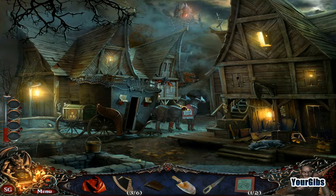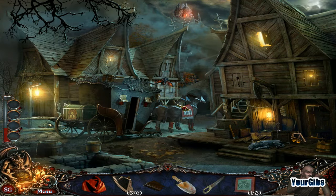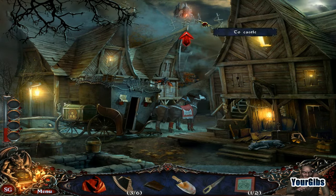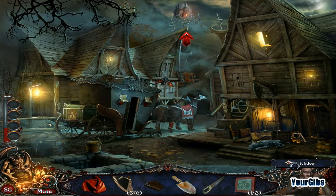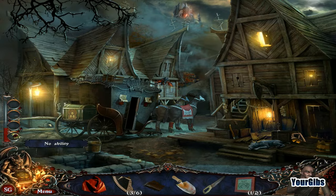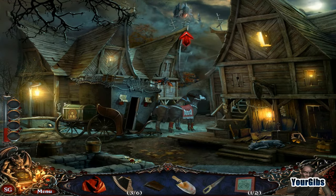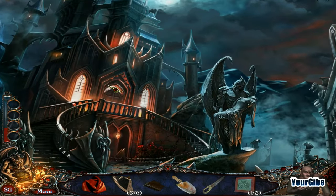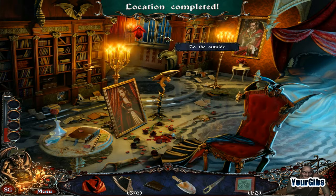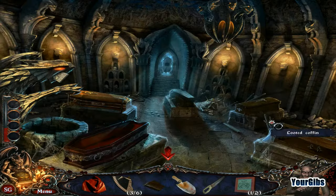Now what else do we have going on in here? I like that the blood gauge is there. Alright, and we got our achievements. No way I will approach this. Okay, back to the castle, go inside. I don't think we can do anything in here. I've got some tools but this location is completed. We need to get out here. Let's go to the crypt.